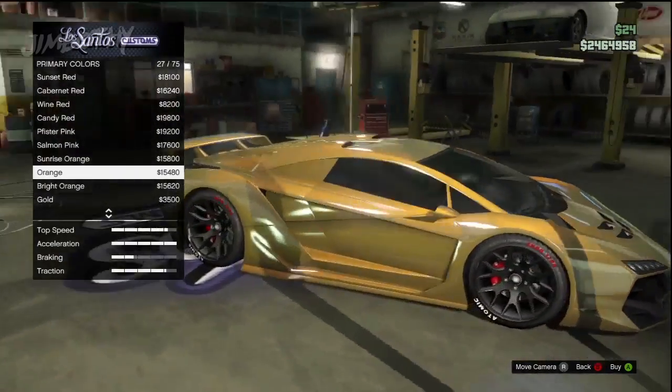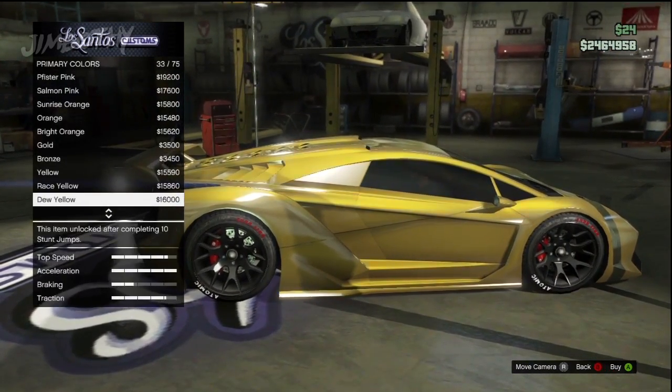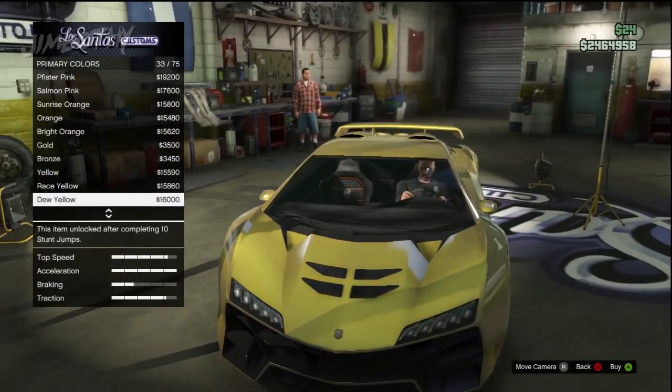Head back up to respray and you'll notice we can now go down to pearlescent and add a pearlescent onto our metal gold coat. What you end up getting is your base gold metal that's highly reflective and highly gold.